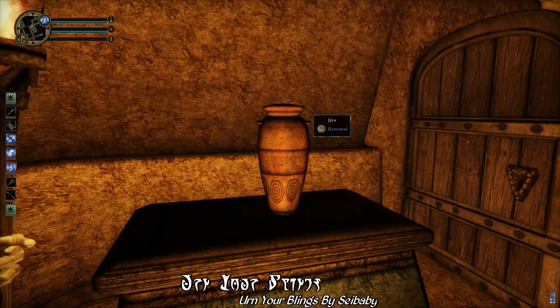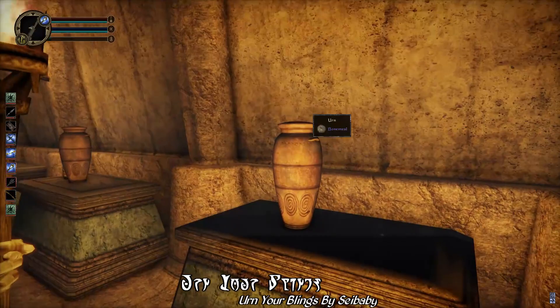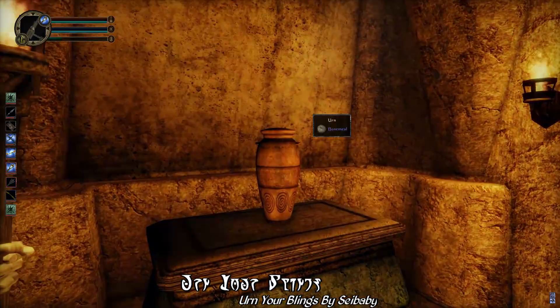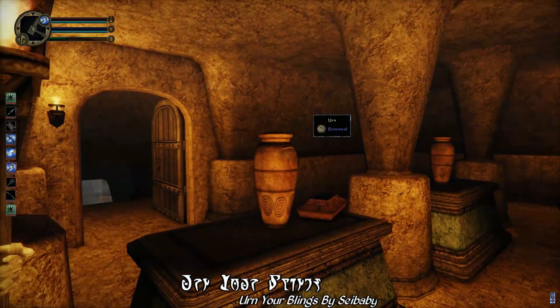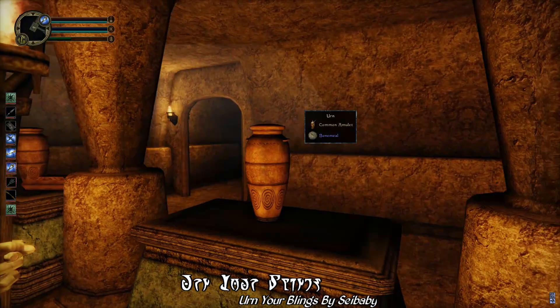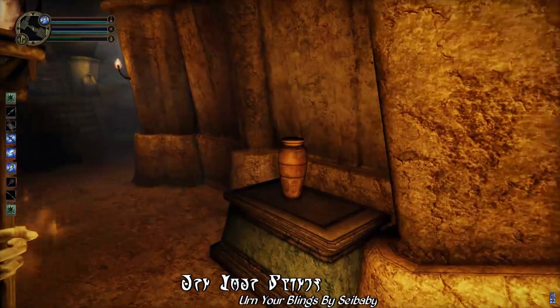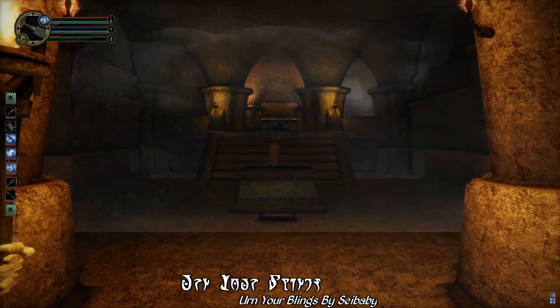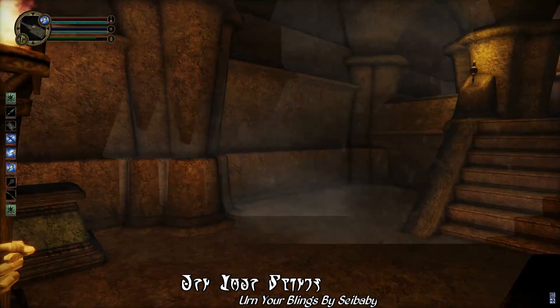Out of my playtesting session with this mod, I checked half a dozen tombs and over a hundred urns when recording this video. Nine times out of ten, I found only bone meal or a combination of bone meal and grave dust. The other one out of ten times, I found basic loot — like common amulets and petty soul gems. And only once did I actually find a gem in an urn. So with Earn Your Blingz, it is still worth checking urns for additional loot — you might get lucky and find something valuable. But statistically, the odds are just incredibly likely that you'll find something mundane instead.